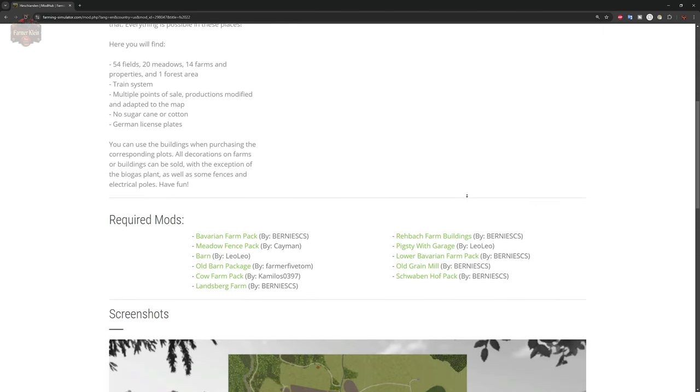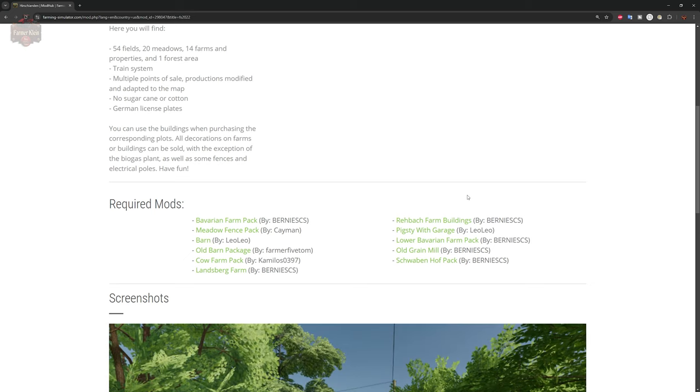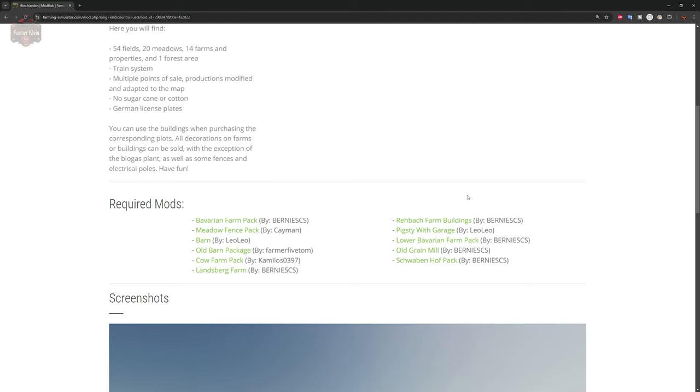This map does have some required mods: the Bavarian Farm Pack, Meadow Fence Pack, Barn, Old Barn Pack, Farm Cow Farm Pack, Landsberg Farm, Rybok Farm Buildings, Pigstye with Garage, Lower Bavarian Farm Pack, Old Grain Mill, and the Schwabenhof Pack.